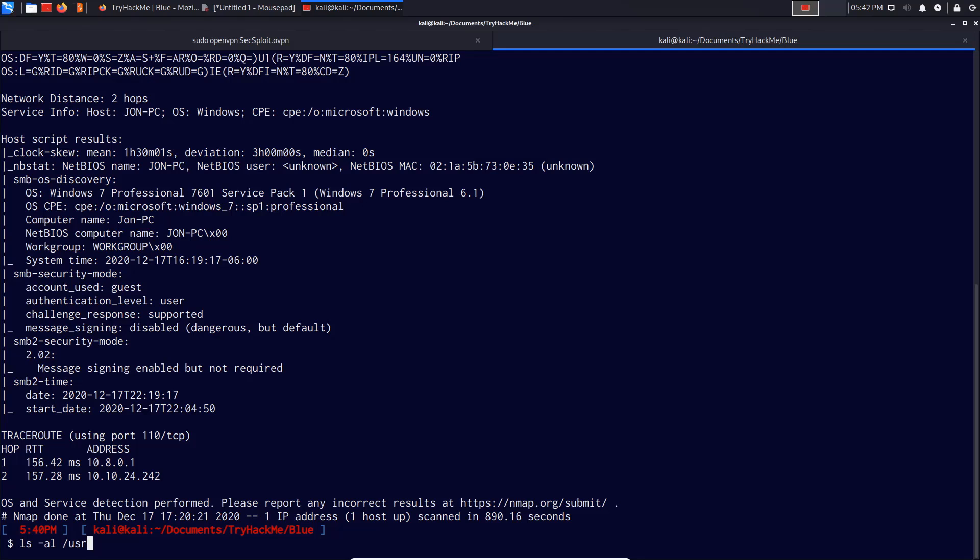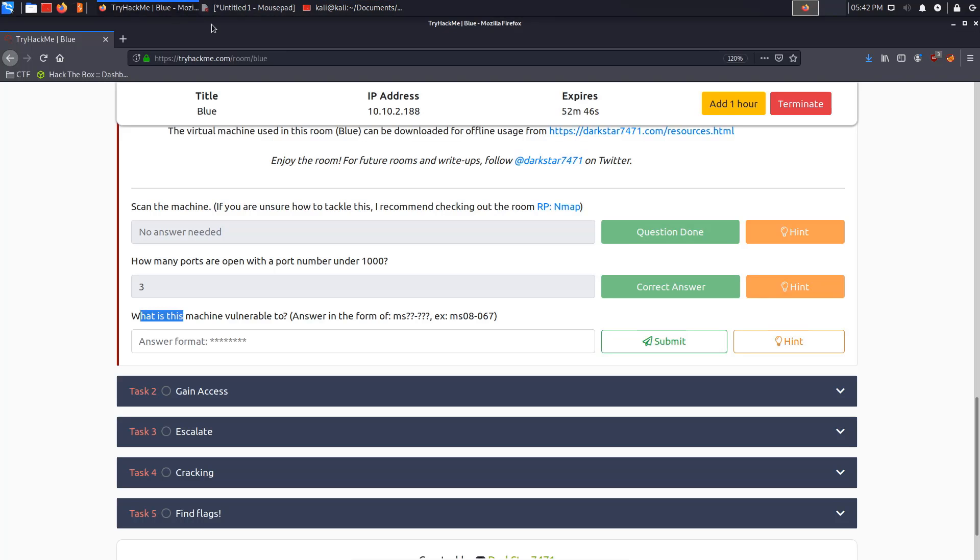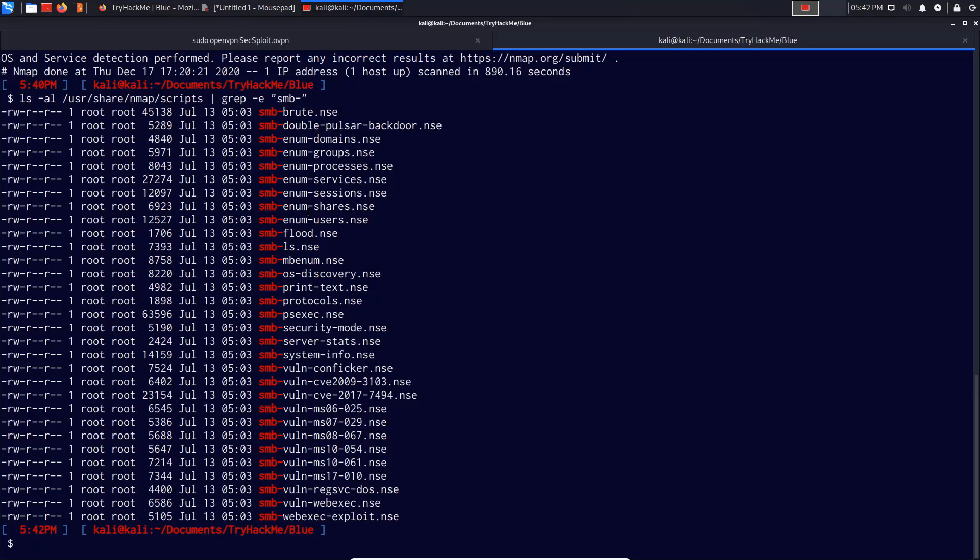If you want to list your nmap scripts easily, you can open the nmap scripts directory and use grep to look for exactly what you need in terms of scripts or the port you're targeting. In our case we're targeting SMB, because most Windows exploits and vulnerabilities primarily lie with SMB. It's going to ask us for the actual vulnerability code. We can use the smb-os-discovery script to learn more about the operating system.